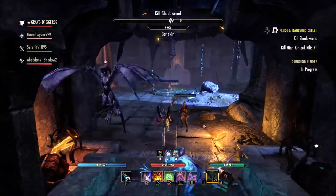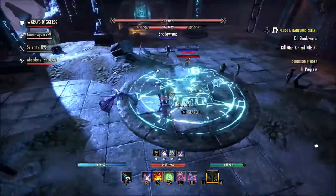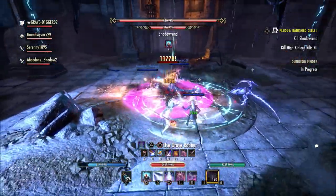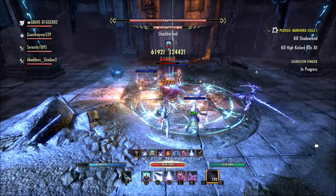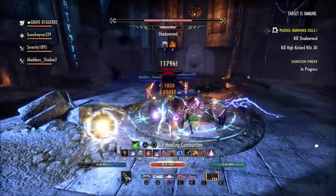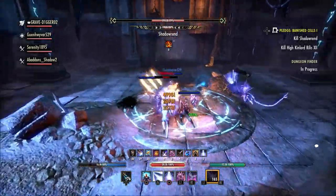I think a lot of people would like to know how much DPS they're doing in a dungeon, in vet content, in trial content. Because yes, you can go out and get on a dummy and do 70, 80, 100,000 DPS. But just because you can do 100,000 on a dummy standing still with nothing hitting you back does not mean you're going to necessarily do 100,000 in trials. You might like to see what your DPS is when you're moving around in scenarios where you might need to be more ranged or more close in melee range, whatever the case may be.